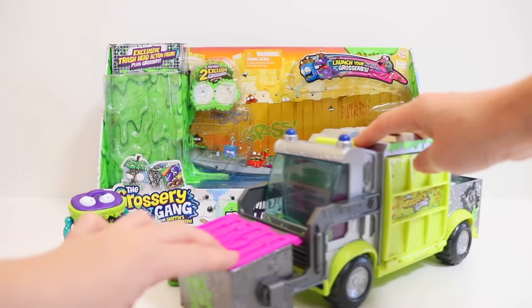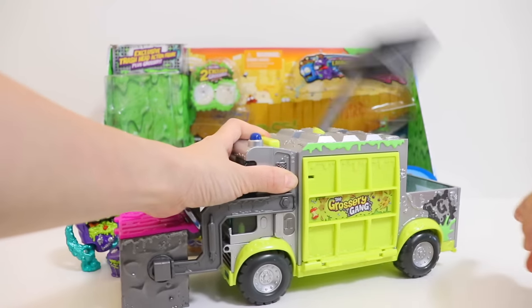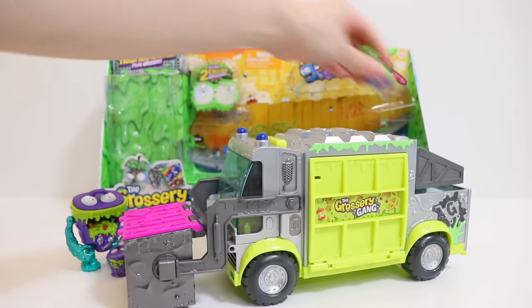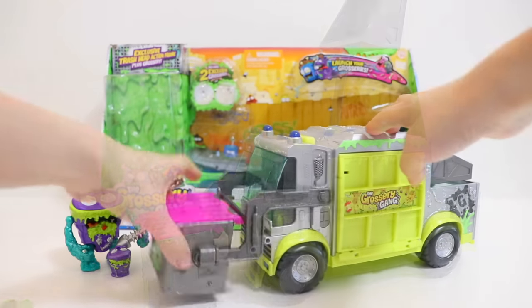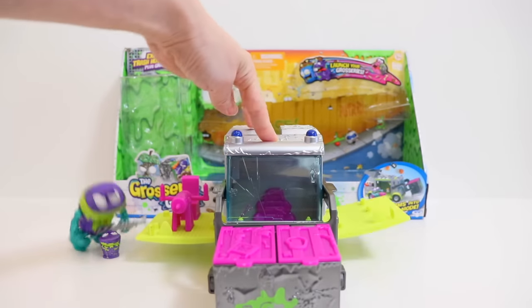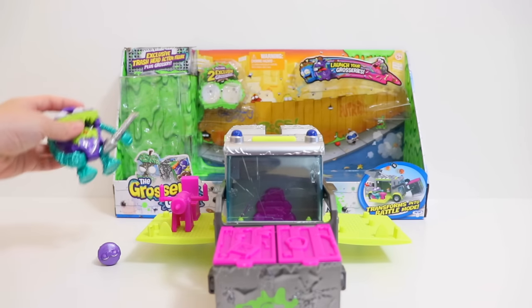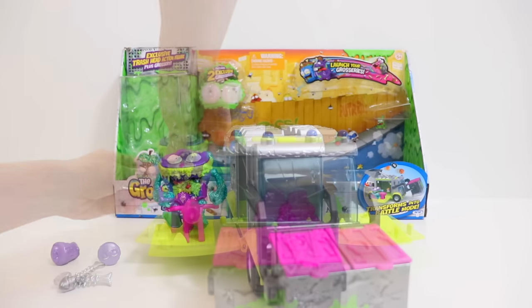This is the Muck Chuck garbage truck — it comes with a fun catapult. This is a dumpster that can be used to smash things. Press the button located on top and both sides open for battle mode. You can sit the action figures or groceries here for the bottle sauce attack.